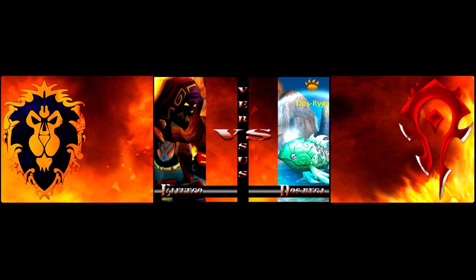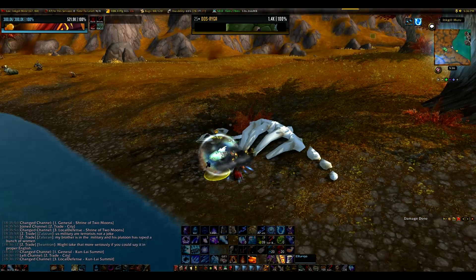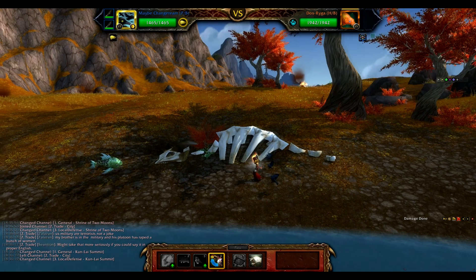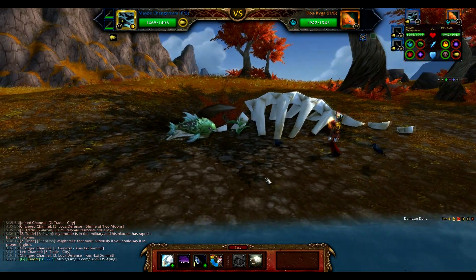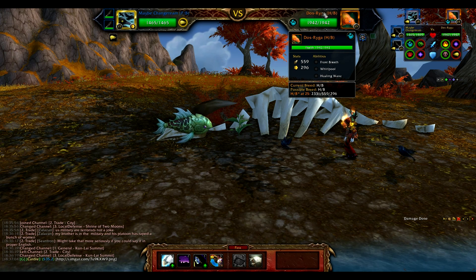Welcome back, guys. El Fuego here for WowPetBattle.com. This is the Beast of Fable Book 1 Legendary Das Riga Strategy Guide. This quest can be picked up from Gentle Sands, located in the Shrine of the Two Moons.